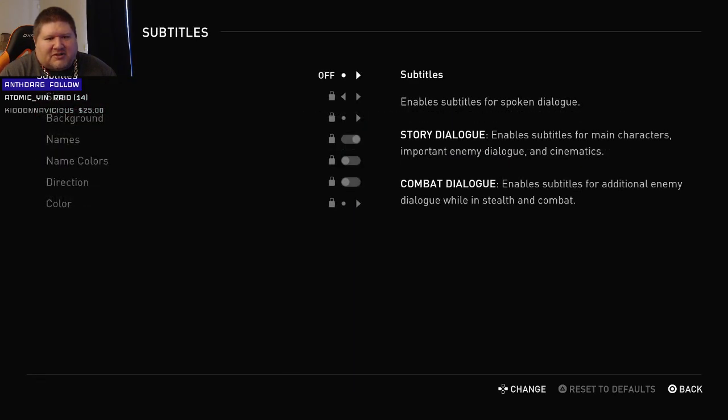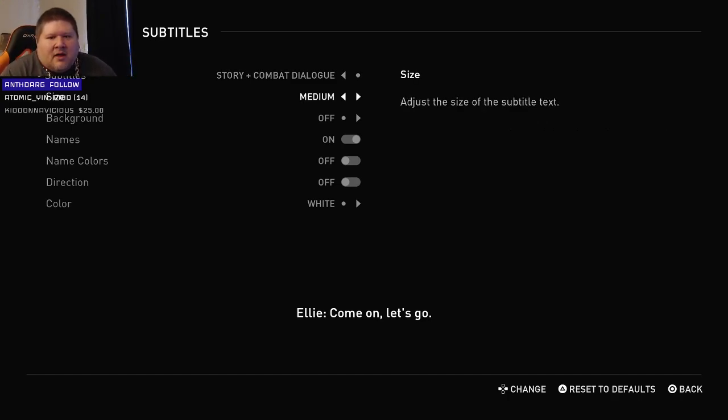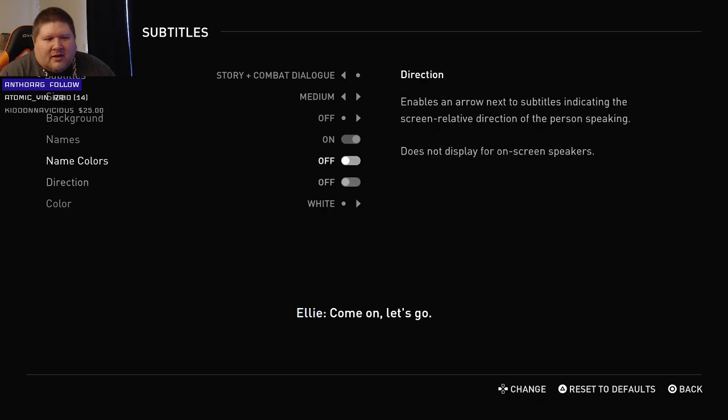Look at all this — they really want you to get this stuff squared away before you even start. Do we want just story dialogue subtitles or story and combat? Probably both would be my guess. Hey Charlie, what's up man, thanks for coming out. Size medium or large — does anybody have any strong feelings? Background enables a dark background behind subtitles to improve legibility. There's an insane amount of customization here. We can turn on the names of the speaker — we probably want that.